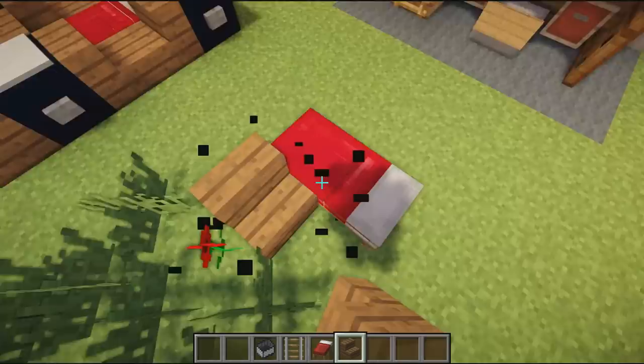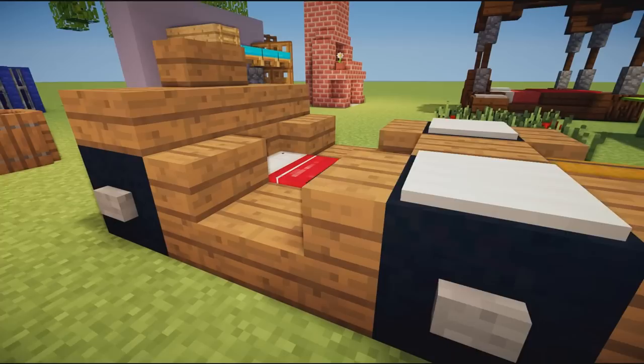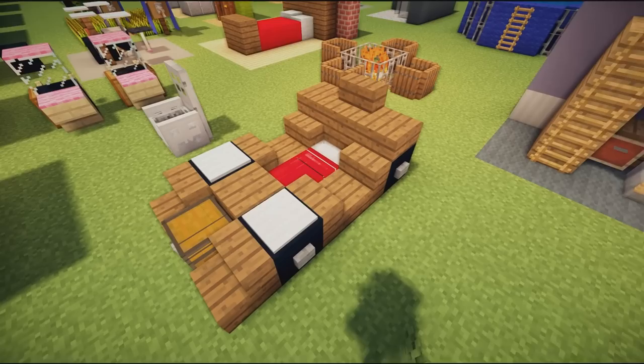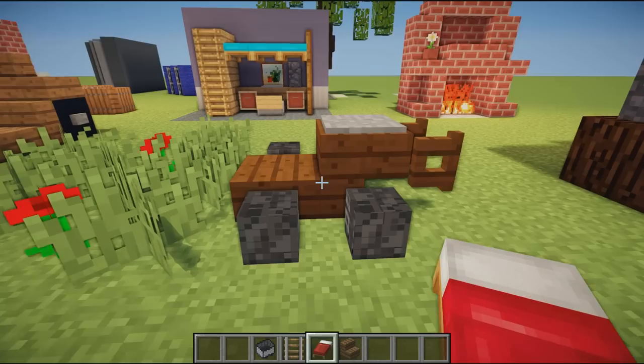Moving on, we have an awesome race car bed that would look great in any child's room. It's a bed with stairs placed either side for the car design — you build the car around the bed. There's a little chest on the end for storage, wheels and buttons, and it's just awesome. If you change this design, send it to me on Twitter!